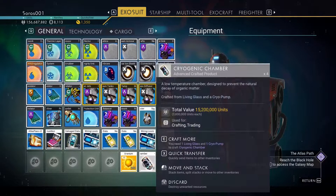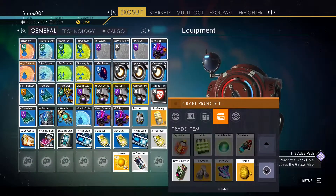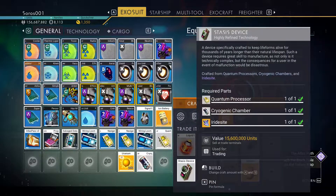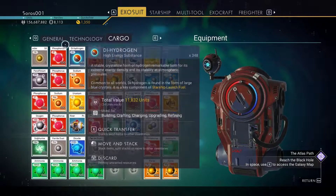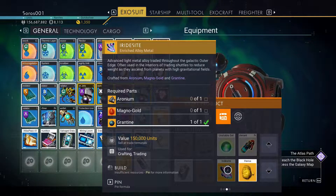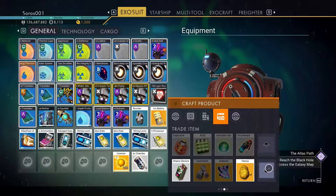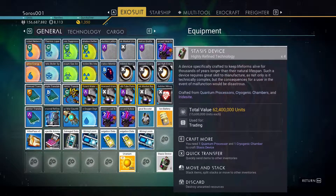Alright, so we've got the quantum processor and the cryogenic chamber. The last thing we need is the iriducite, which I seem to have in my cargo. If you don't know how to make iriducite, it uses aronium, magno-gold, and grantine. But I actually have the iriducite, so I'm just going to make all four stasis devices.